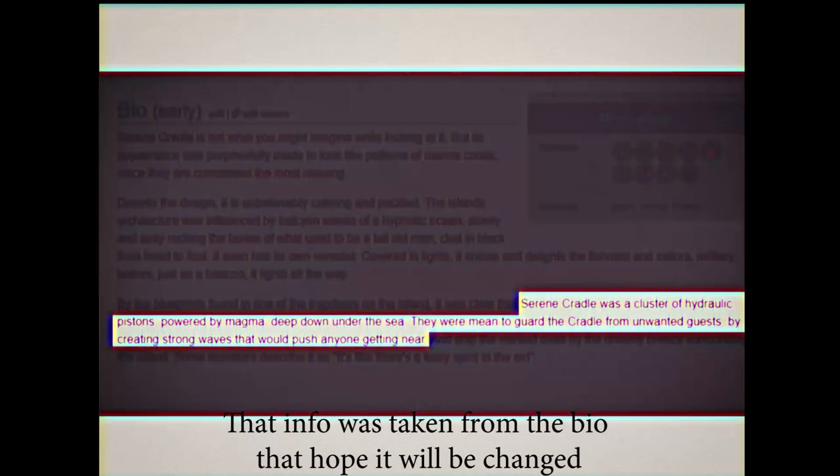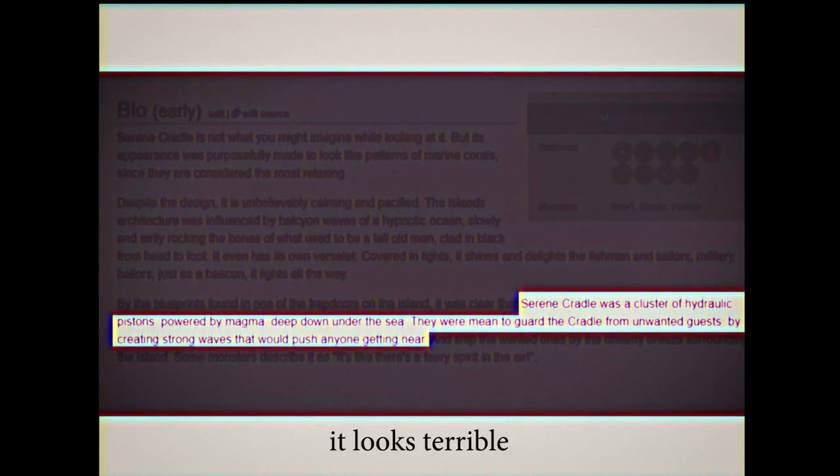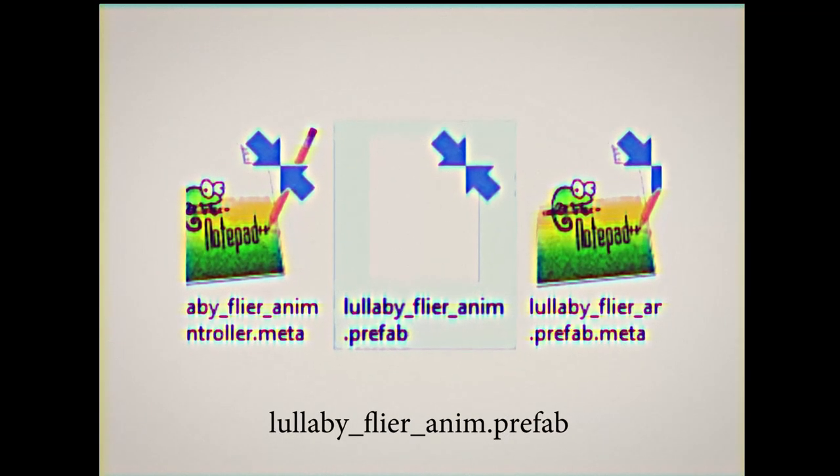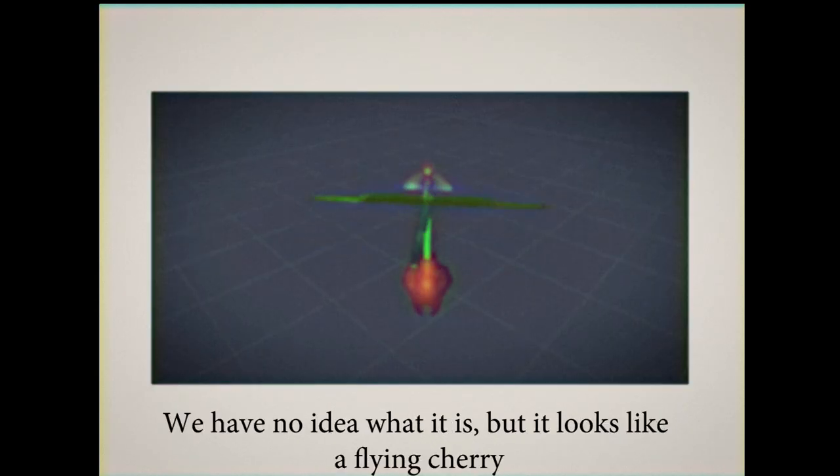That info was taken from the bio, which I hope will be changed as it looks terrible. We also found this: littleboy_flyer_on_him.prefab. We have no idea what it is, but it looks like a flying cherry.